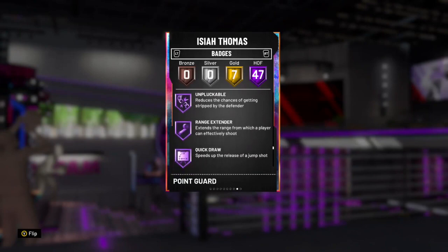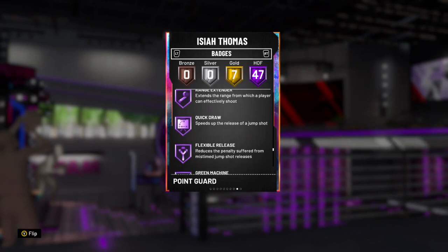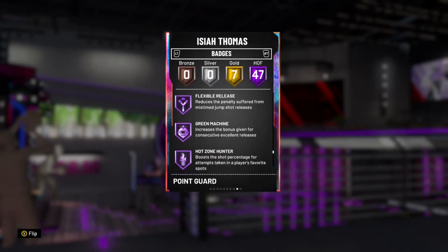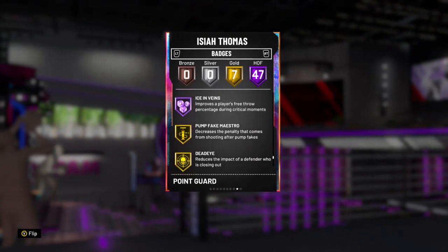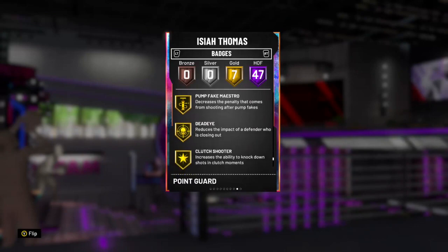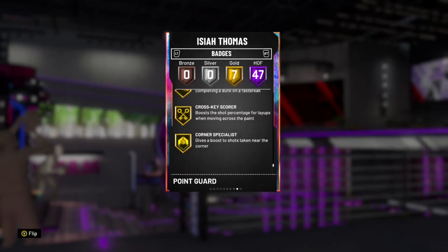He has Hall of Fame range extender, which I was hoping wasn't one of the gold badges he has. That means he's going to be able to shoot. They really don't give the respect to the man, and he can shoot the ball too. Hall of Fame range extender, Hall of Fame quick draw, Hall of Fame flexible release, green machine, hot zone hunter, hot start, and ice in veins. In gold, he has pump fake maestro, dead eye, clutch shooter, slippery off ball, fast break finisher, cross key scorer, and corner specialist.